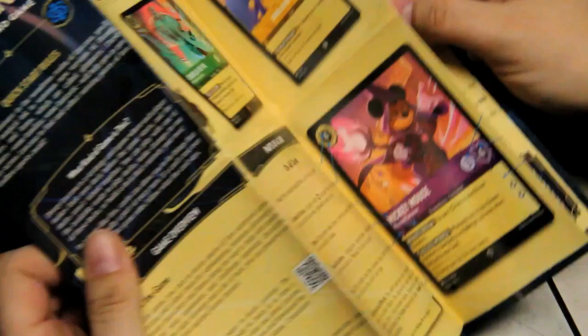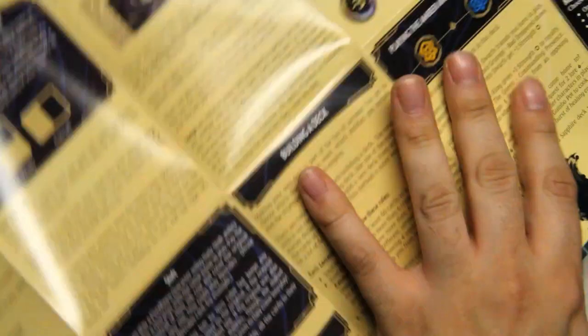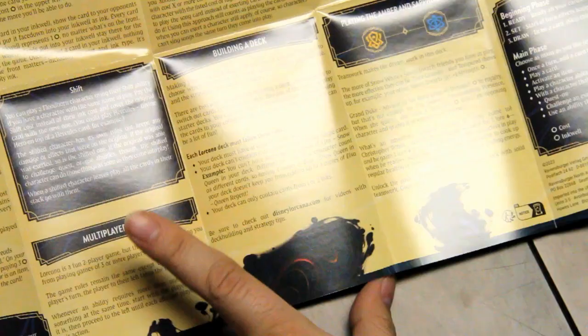We also have the quick start rules, which tell you about what the different cards are and do, how to play, how to build a deck, and multiplayer game rules — I haven't gotten to use those yet, but obviously I just had two decks. Maybe now I can. There's also some little guidance for using this deck specifically.